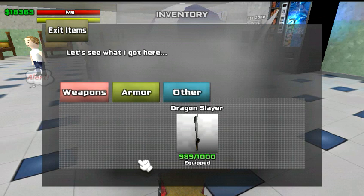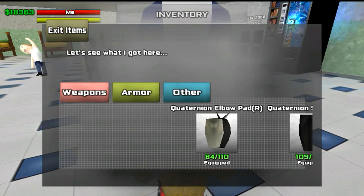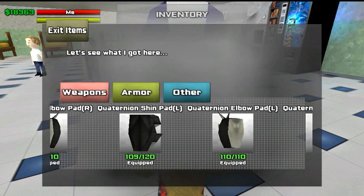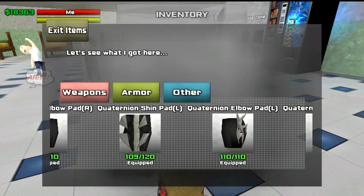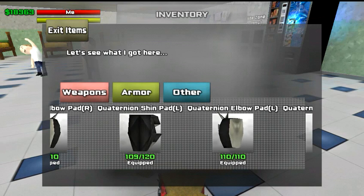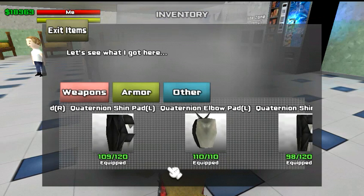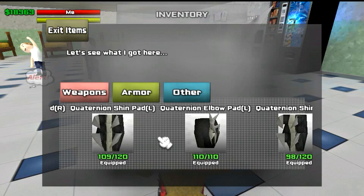Right here you have these green numbers. On the left is the state of your weapon — basically how much weapon health you have. On the right is the current maximum health that your weapon can have. Same thing goes for your armor — the number on the left is the current state, and on the right is the current maximum. Like this one is 110/110, meaning this piece of armor is under full health.